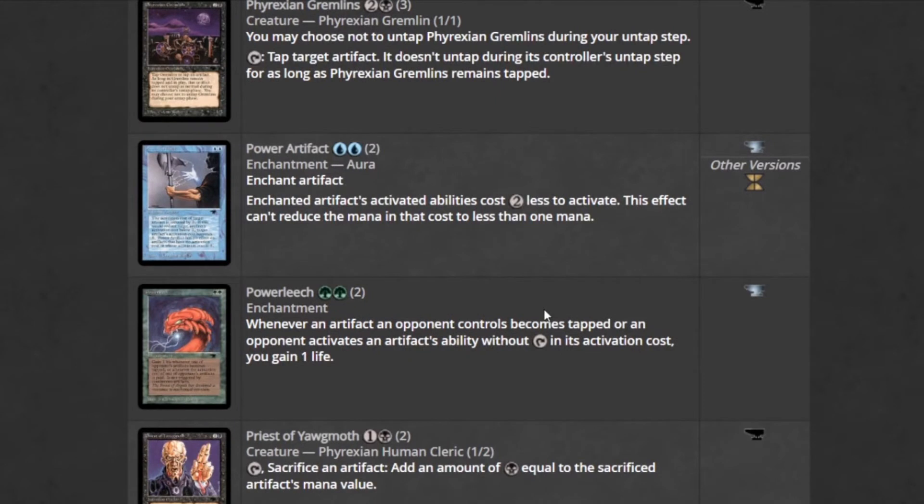Power Artifact is a very powerful combo piece — artifact activated abilities cost two less to activate. You see this all the time in Commander, and if we see any good artifacts we want to use with it, we're using it.